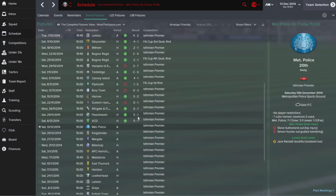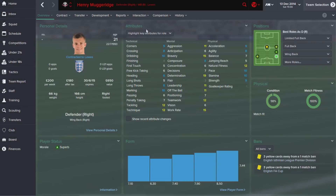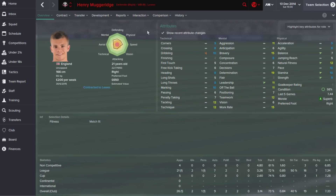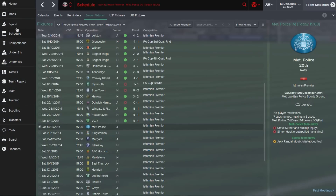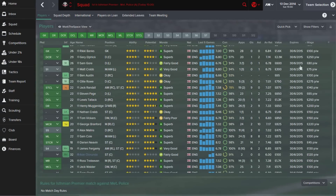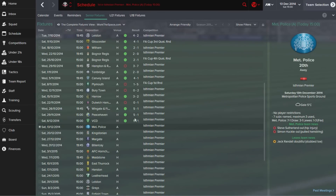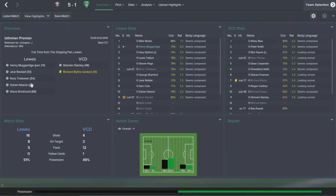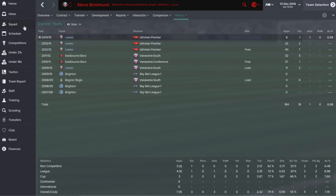We then beat VCD in our next game, with Muggeridge getting the man of the match. He's a great player — amazing mentals, only 21, bags of potential, a player I hope to keep at the club for a very long time. Players' contracts are starting to run down, pretty much every player's contract runs out in 2015, so I've really got to look at the key players to keep. Randall and Nevin also got goals, along with Treleaven and Brinkhurst getting the final one late on.